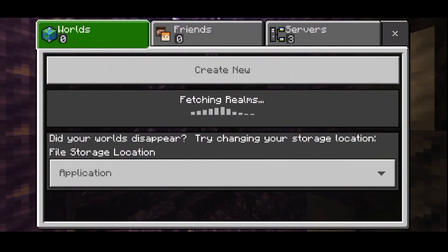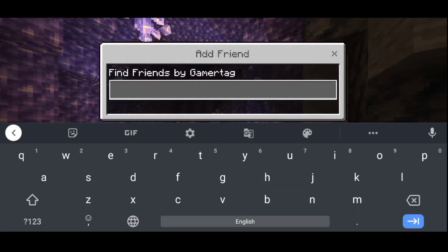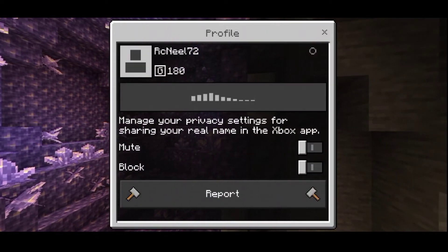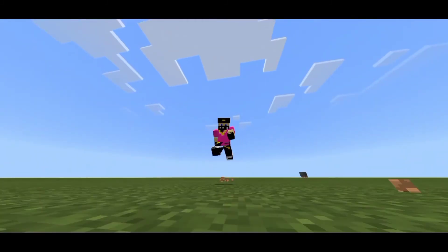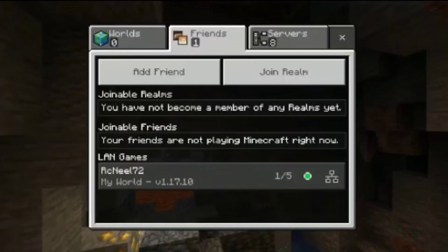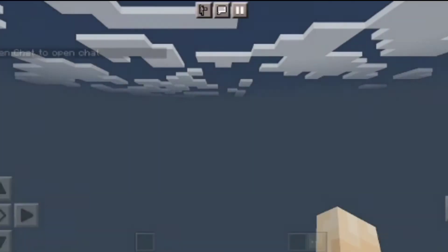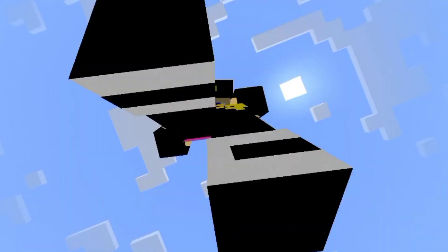To add a friend, press the Play button, then go to the Friends section and enter your friend's gamertag. Press the Add Friend button. Then tell your friend to create any survival or creative world. After they enter that world, you will see it in the Friends section. Click on it and you will be connected to their world.